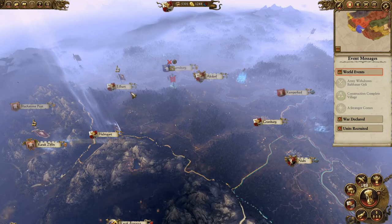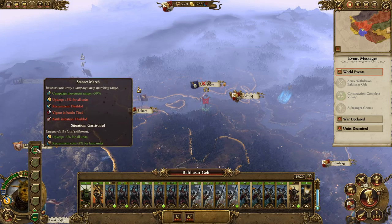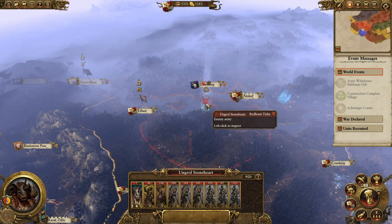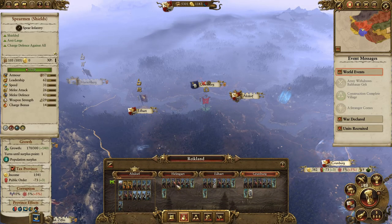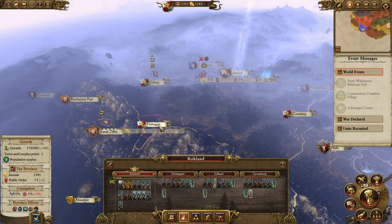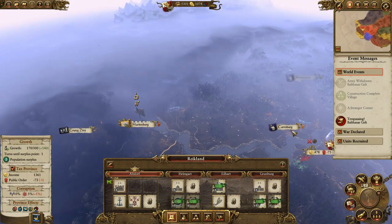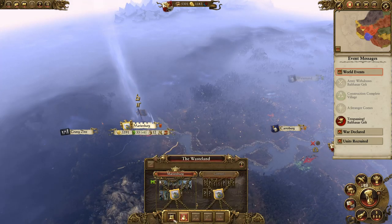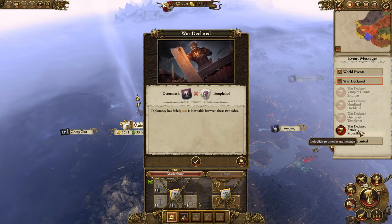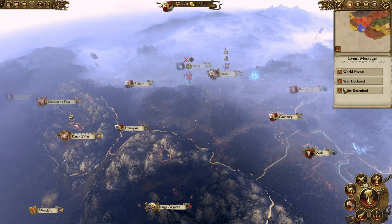I'll upgrade that. I need to get Gelt around - how protected are we? We're okay. That's a quiet tatted army. I'll get crossbows, I'll get swords. Where's my least defended? Eel Heart and Helm Cart. I'll move over here - I'm going to upset Middenland but never mind. That Bretonian army has vanished - wherever the hell it's gone. If somebody just declared war on me it'd help, because it'd give me a clear target.